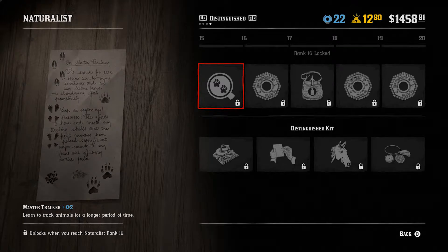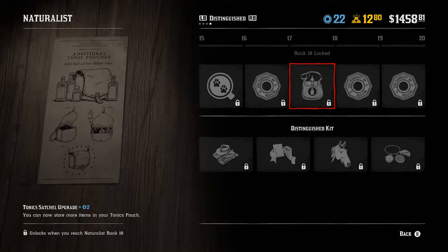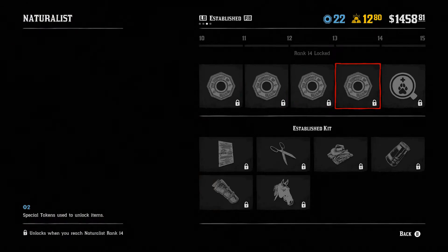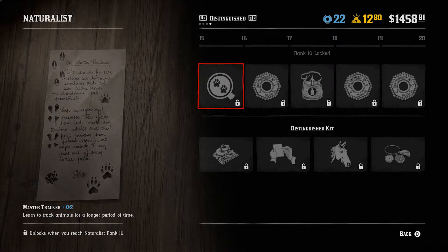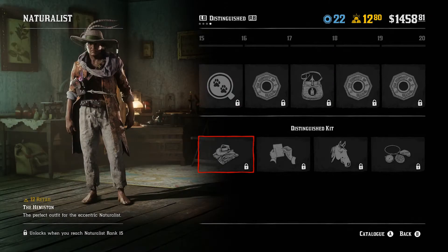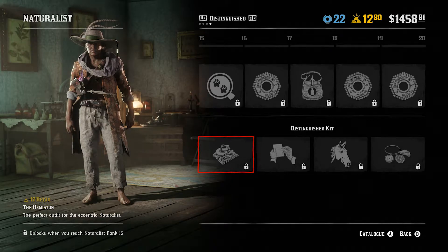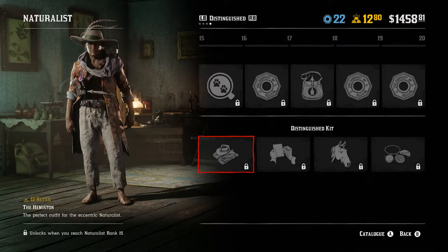Bindweed gauntlets — those almost look like Viking gauntlets. Rank 15 lets you increase the chance of spotting legendary animals. Rank 16 lets you track animals for a longer period of time. Rank 18 gives you a tonic pouch upgrade so you can store more items. The Hemiston outfit — that looks odd; I like the jacket but not the rest of it.